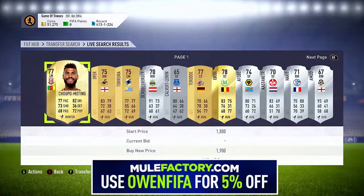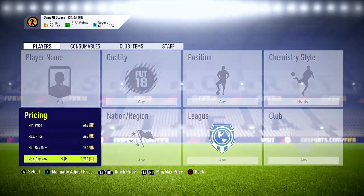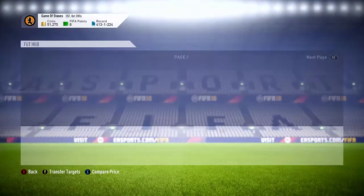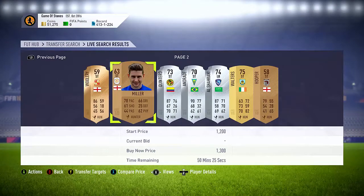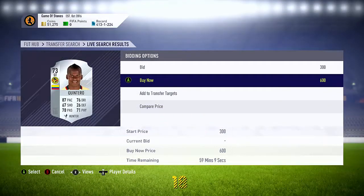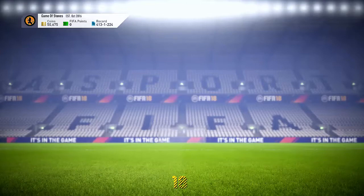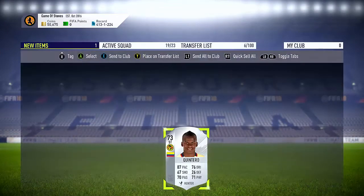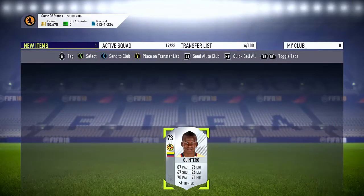You can see here around 1.7k — something like that — you want to be sniping these for. You'll see a lot of silvers below that, but obviously for gold players you'll see most of them are around the 1.7k mark. So you can just have a look through here, see if there's anyone you fancy. This Quintero here is a bargain, so you can go and pick that up straight away — like 600 coins for this Quintero. You can sell it on probably for about 1.92k. I'm going to quickly change my batteries, be back in two seconds.